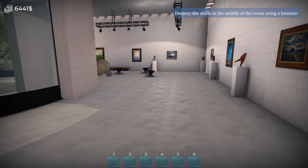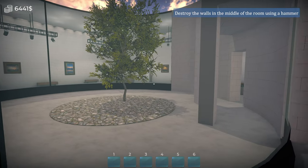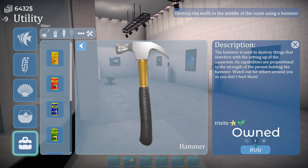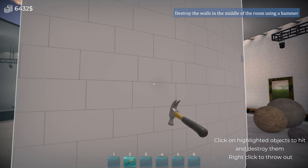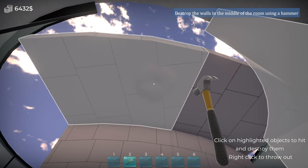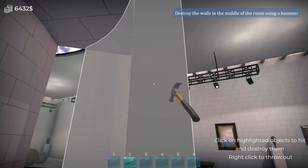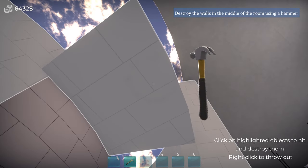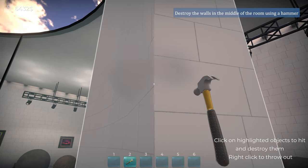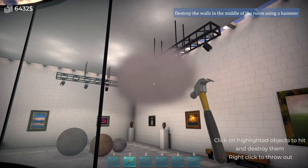What's all this nonsense? Why have you got your balls out? What's this? Destroy the walls in the middle of the room using a hammer. Oh my goodness, it's going to take hours. It's a good hammer though, isn't it? I've been a fool - you can just hold the mouse button down and click in like a maniac.